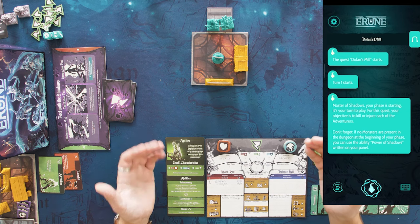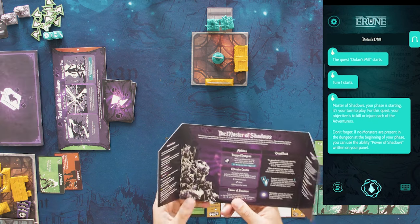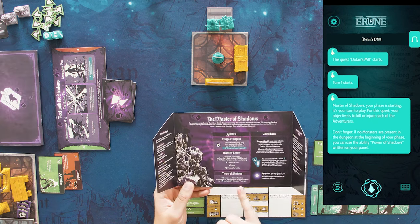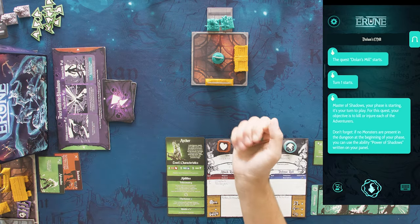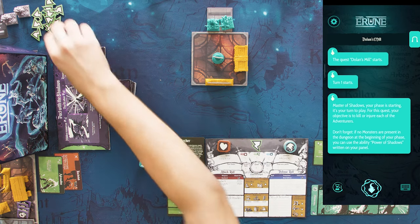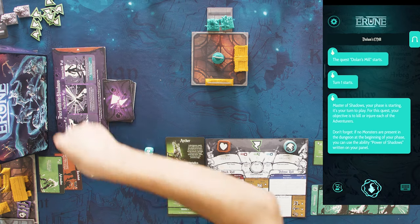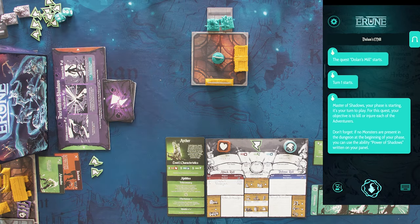The Master of Shadows phase starts, but there are no monsters active, so like the Spirit of Ruin just reminded you, you can look at the Master of Shadows ability Power of Shadows, which allows him to roll two blue dice and check for the lightnings. Here, there are two lightnings, and that adds two stamina points to the Master of Shadows stamina reserve. He's going to be able to use them for skills later on. Now, there are no monsters active, so his phase is over.